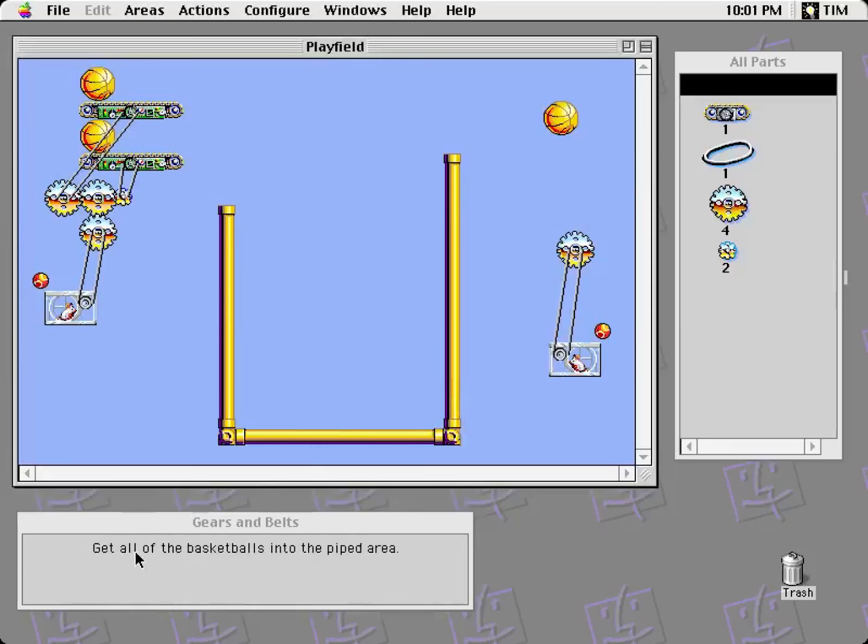So I kind of want to speed through this just a little bit. Gears and belts: get all of the basketballs into the piped area. If I just run it, that one goes in, that one goes in, the other one flies off the screen. There are tennis balls here for some reason. So these are mouse-powered gears. This belt drives those gears, which moves those conveyor belts, so the basketballs get pushed over. This emulator's having a little bit of trouble with the music. I want to replicate over here what's done in this area. I need another gear — the gears have to mesh. I'm not sure what the rules are for that — I think this can only stretch a certain distance, so the belt has a length limit.